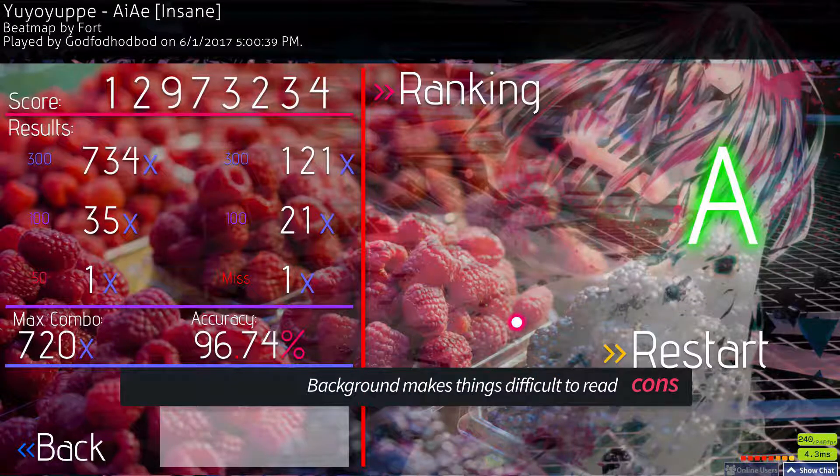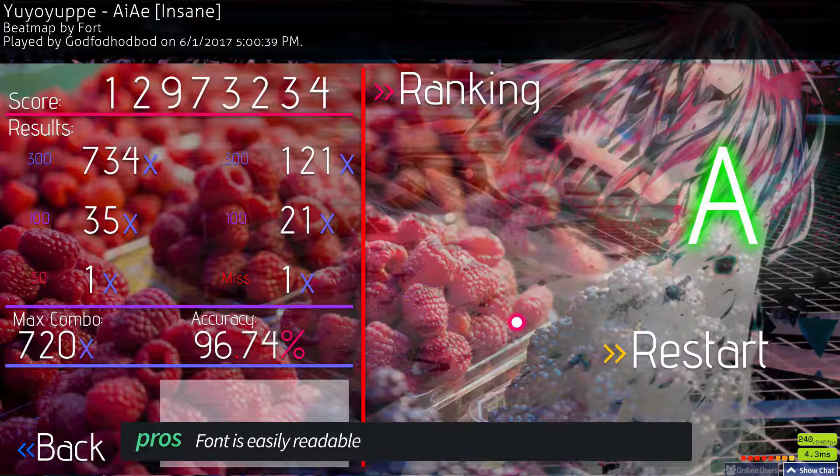The background not only makes some of the score markers almost impossible to read, but it also doesn't fit the entire screen, with little empty bars of space at the top and bottom. The font for the text is nice though, and is easily readable, making up for the poor color choices.